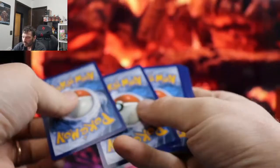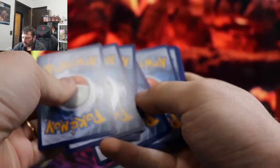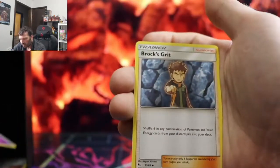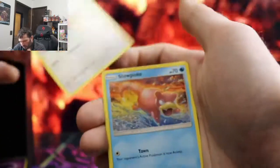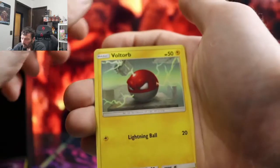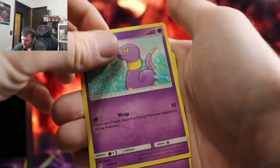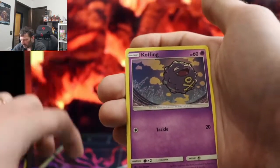There's that second code card for you folks. We got energy - psychic energy, energy burn, Rock Fist, Pump. Graveler, Slowpoke, Torb, Pikachu, Koffing - wow that's a good combo right there.